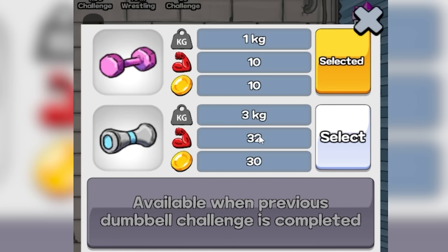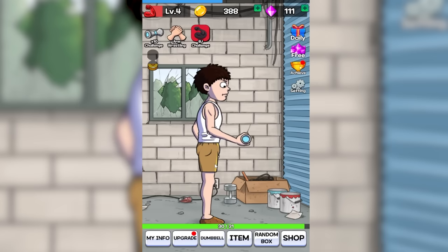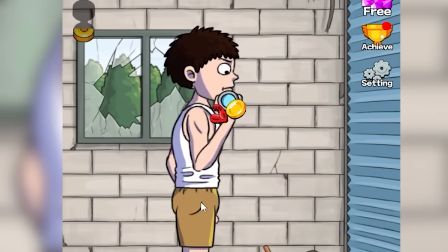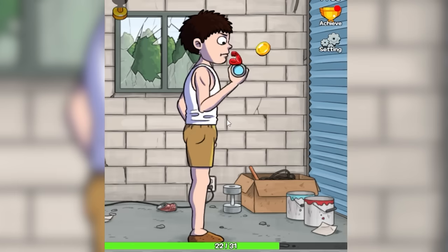We can move on to the 3 kilo dumbbells now. We get 3 times the strength and 3 times the earning, so I'm lifting this little thing. It takes a little bit more effort, but we can do it — probably especially with the help of an auto-clicker. I don't have to do anything at all and this guy's going to get ripped. We're about to level 5. We'll see if his appearance actually changes whatsoever. Nope, but we're just a little bit stronger.